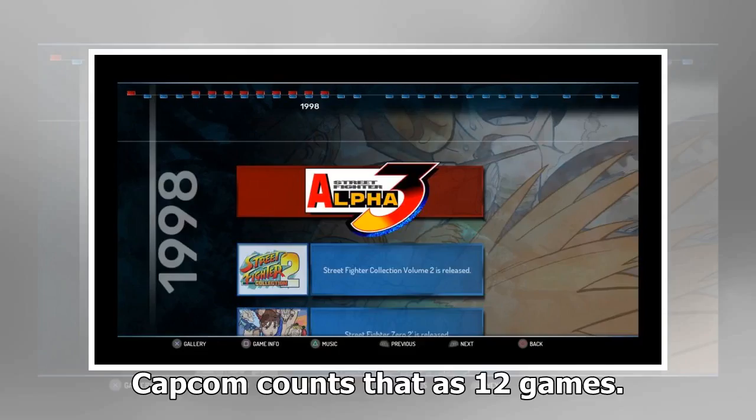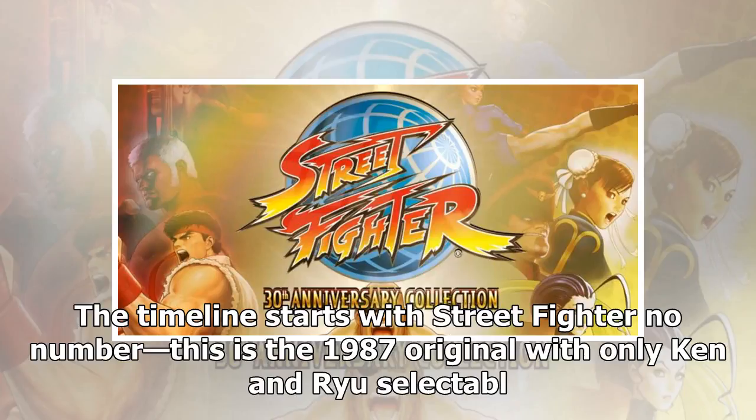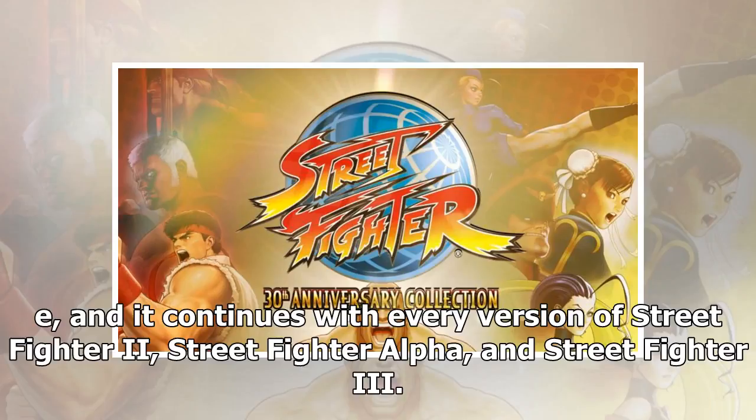Capcom counts that as 12 games. The timeline starts with Street Fighter — no number — this is the 1987 original with only Ken and Ryu selectable, and it continues with every version of Street Fighter 2, Street Fighter Alpha, and Street Fighter 3.